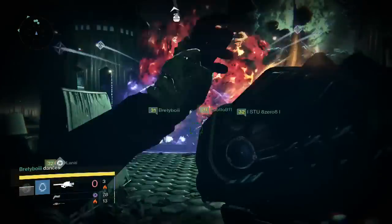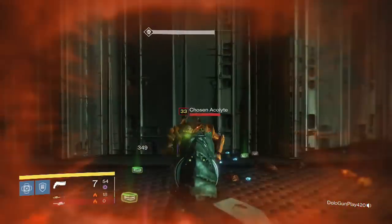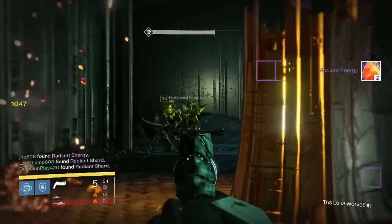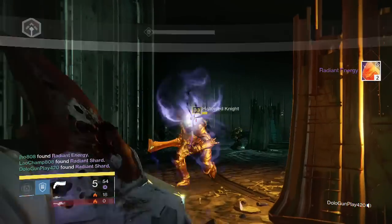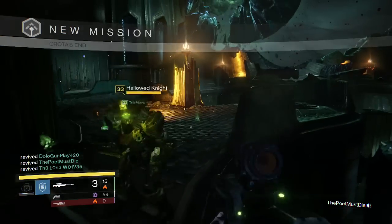Going into my next Deathsinger kill on my Titan, this time we were able to get two Radiant Energy, no exotics once again. Getting pretty unlucky for my squads or my groups that I'm playing with, no exotics popping up there.